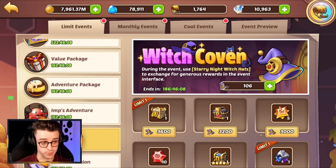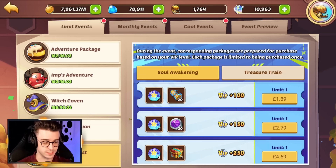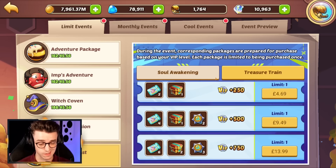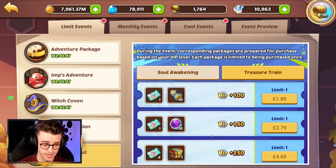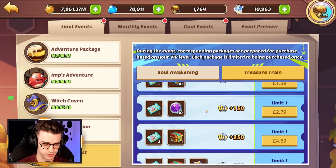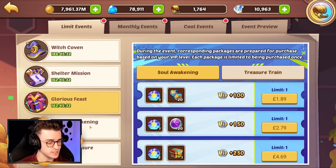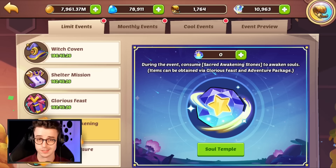My only real criticism for this week is the Witch Coven — it's a shame we don't have last month's store. The spending here is completely out of touch with what most people are willing to do. In my personal opinion, I won't be buying any of this. It's way too overpriced, and there are better ways to get resources using your money, whether it's Destiny stuff, Sublimation stuff, Stellar Shards, or Crystals of Transcendence — none of that is really available here unless you count the cores. For me, this is just an event for free-to-play players to get really amazing odds for an A-tier, and that sounds like a fun time.